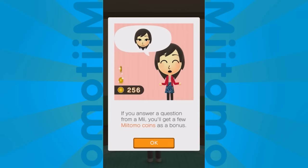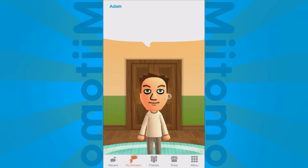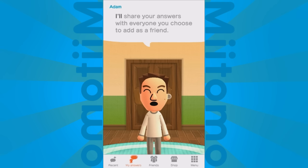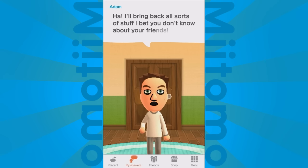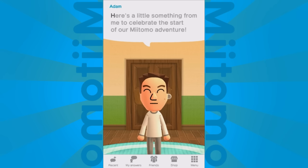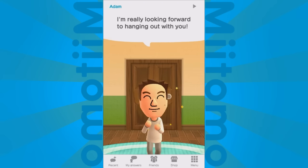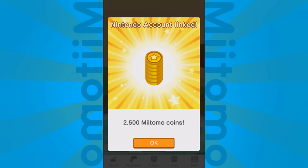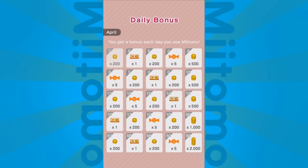MyNintendo is a really cool integration here — it's basically the new Club Nintendo. You can use it to get discounts or downloadable games by earning points. A lot of the things you do in Miitomo will help you earn those coins for MyNintendo. There are even rewards linked to this game on the MyNintendo page, like extra tickets and a Mario outfit. This is free to use — you can pay for coins and tickets, but so far I have not had that need at all. Nintendo gives you a lot of this stuff, especially right off the bat, and you keep getting rewards as you add friends.